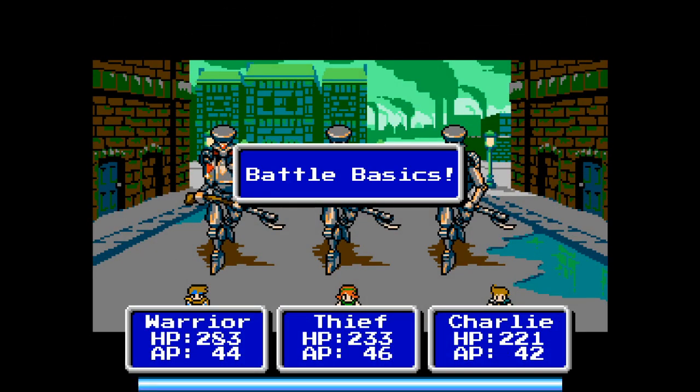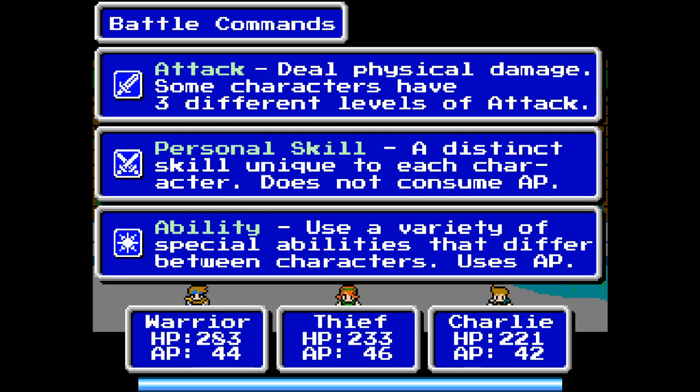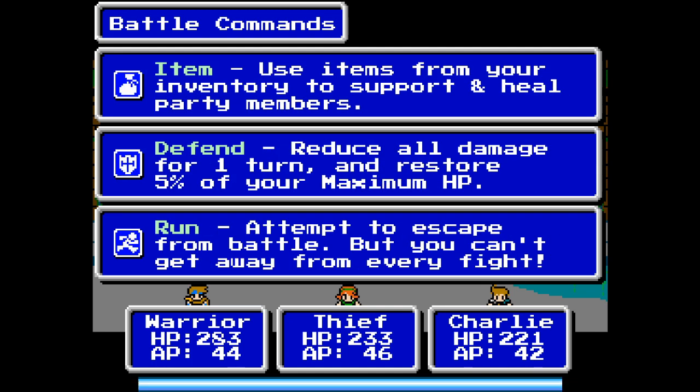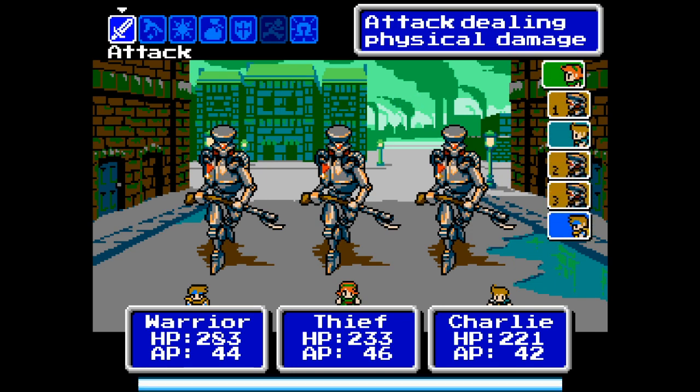So we've got Warrior, Thief, and Charlie. Battle basics right off the bat — I do have a problem with your people facing you rather than the enemies. The turn order is on the right. This is going through all this stuff because the dungeon section didn't have the same kind of intro that the prologue had. I'm hoping that this much tutorial info at once is not in the final game, because that's a little much right at one time.